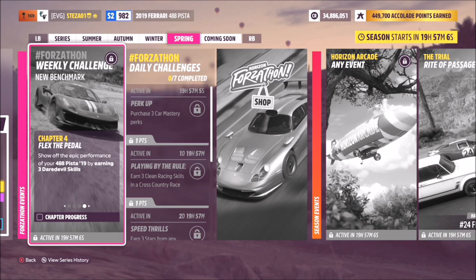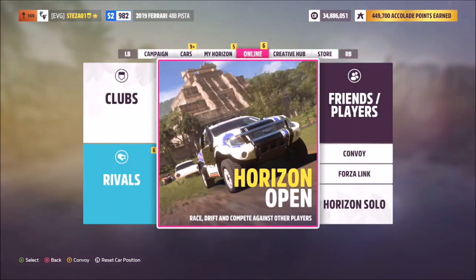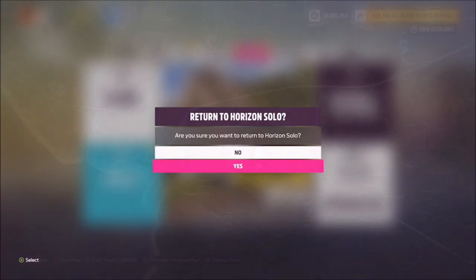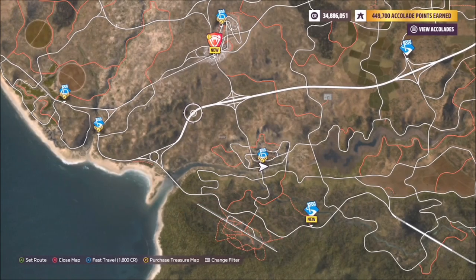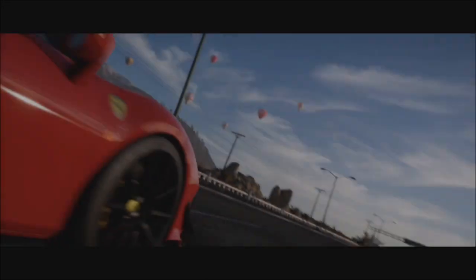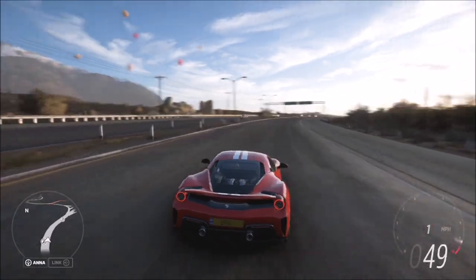The final challenge wants you to earn three daredevil skills. A daredevil skill is three near misses in quick succession. I recommend going into Horizon solo mode — there are many more AI drivers in the world when you go solo compared to online. Then head over to the motorway again where you did your first challenge.